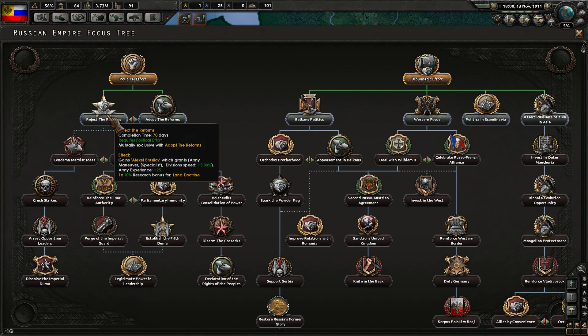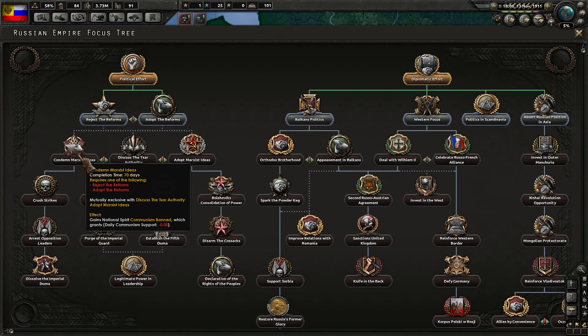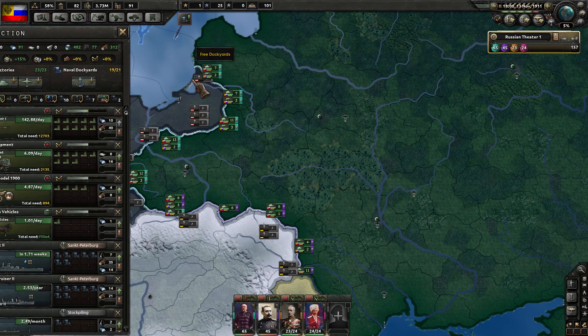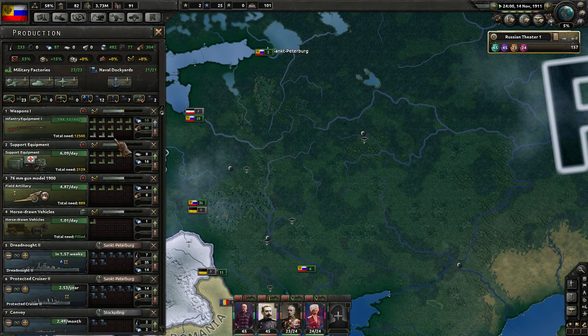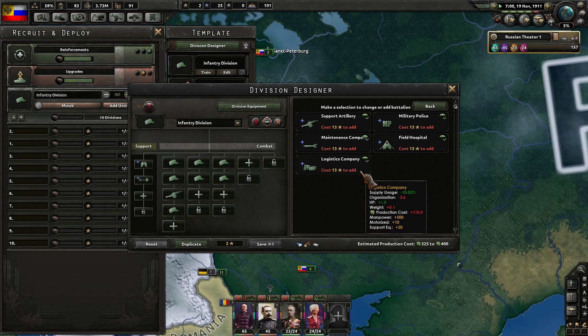Reject the reforms gives a bonus for land doctrine — division speed, army experience — and we get a new general out of that, versus 100 army experience. Let's adopt the reforms though, as that gives 100 army experience which allows me to basically update my infantry template to be done. We get a free military factory — we'll put it right there to boost support equipment production.